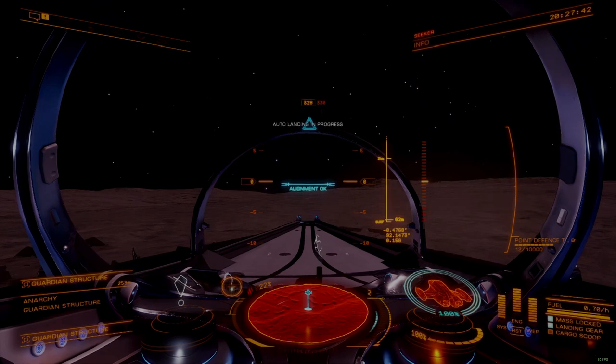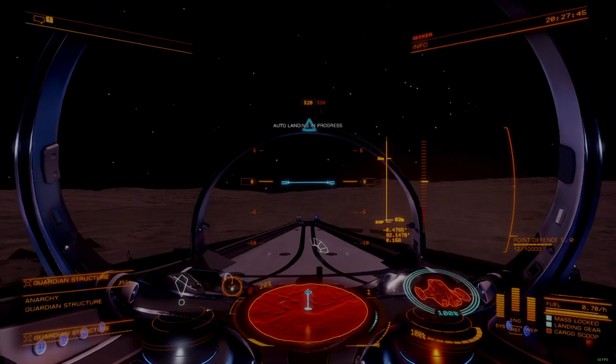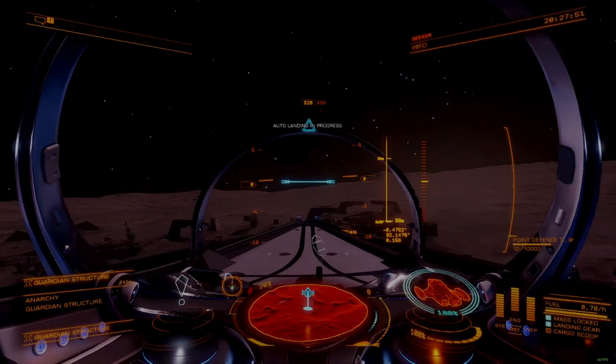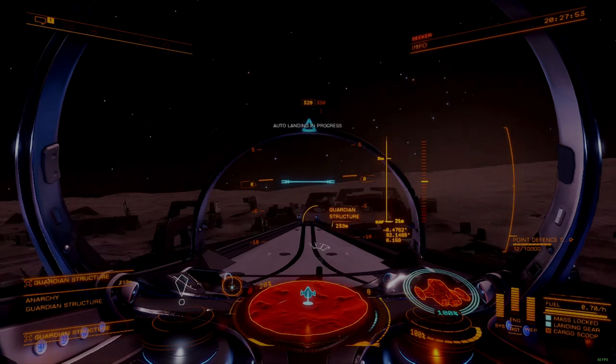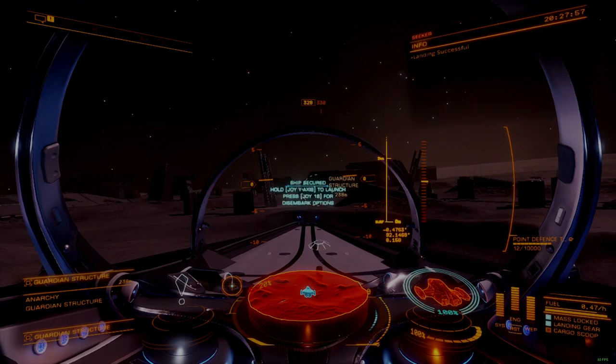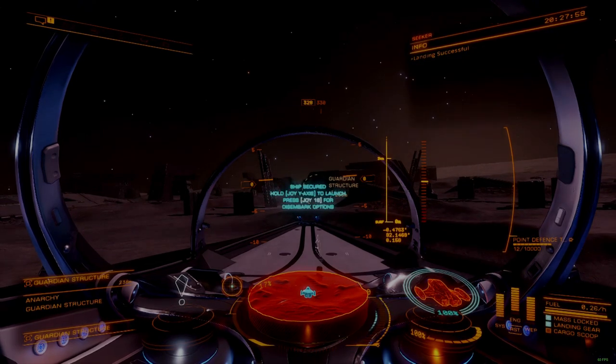If you are using an advanced docking computer, get close to where you want to land and then let the computer get things situated for you. The computer does a pretty good job at landing in tricky terrain, especially if you are using a medium or large ship. Manual landing is only slightly more difficult here, so either approach can work.